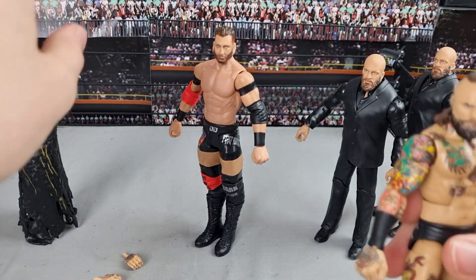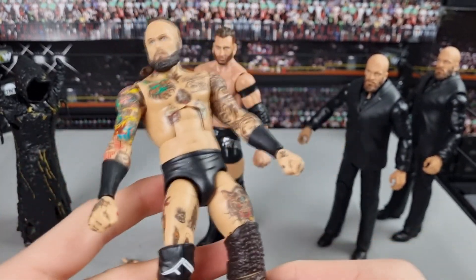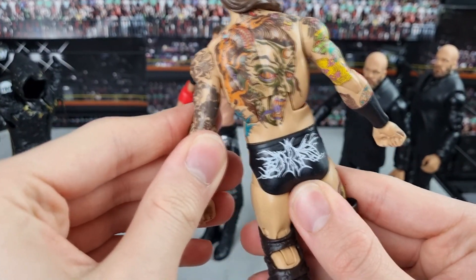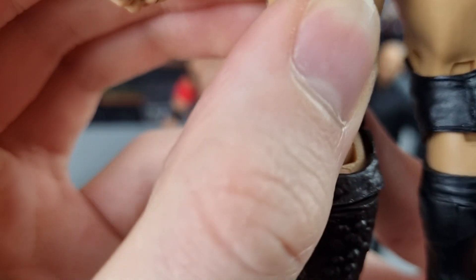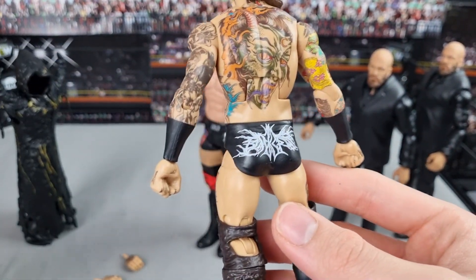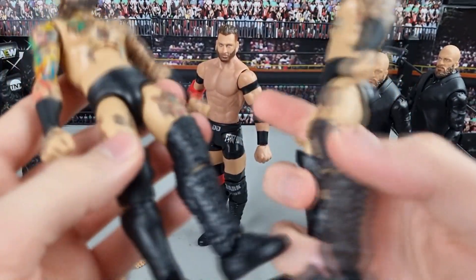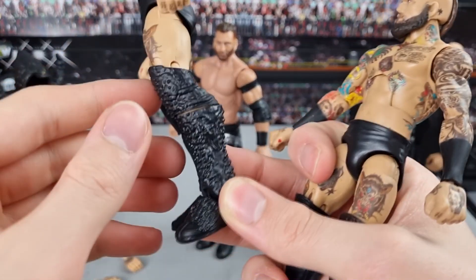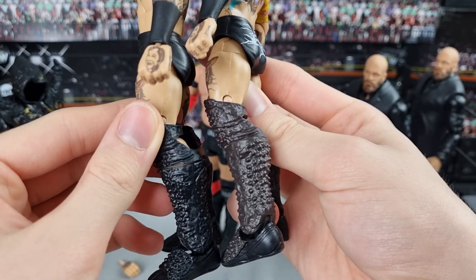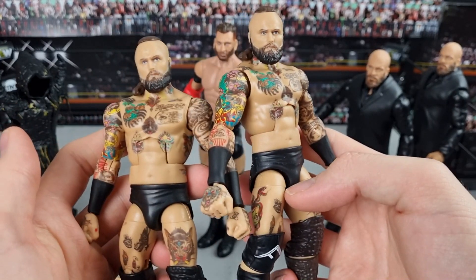Here is the Elite 85 Chase Alistair Black, which I can't believe we actually got. That small detail right there makes all the difference. I do like the back here - it says 'Black Mass' very faintly. I did actually notice something: if you compare the regular version, the boots - these spike boots - are different colors. On the regular it's black, and on the chase it is brown. That's pretty cool. Two Alistair Blacks - I will take them any day.